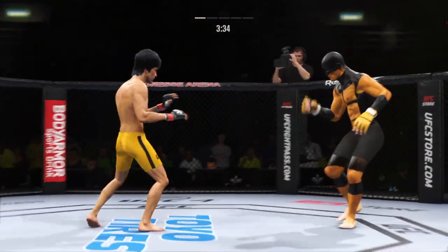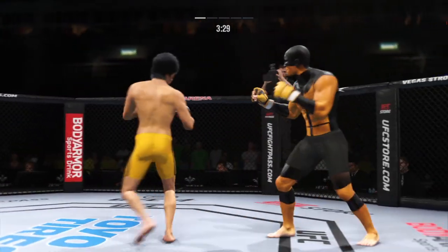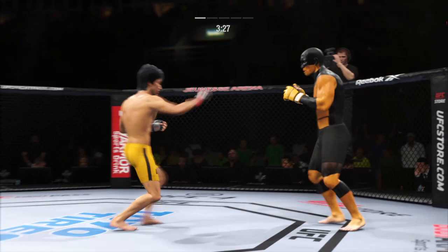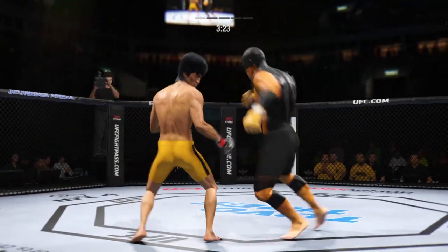Look at him working and trying to shut the liver down. He has a commitment to kicking tonight, and it shows. He caught the kick right under the elbow — the body kick lands. Beautiful combination of kicks.